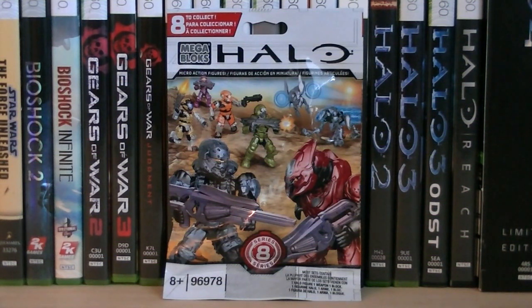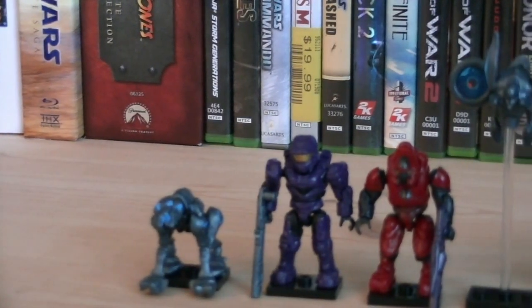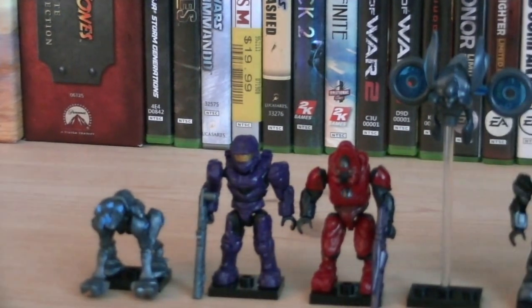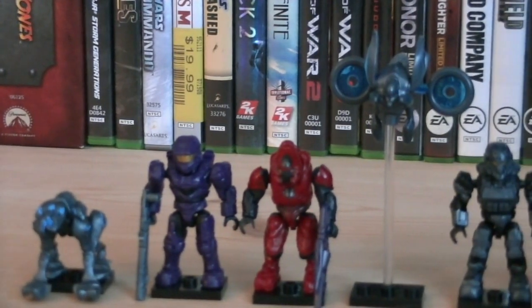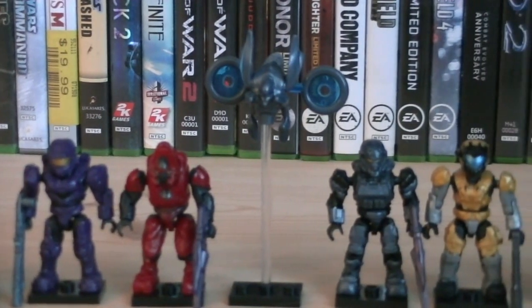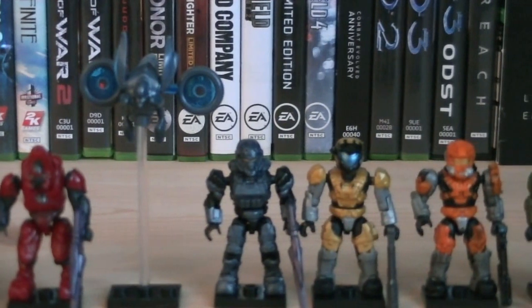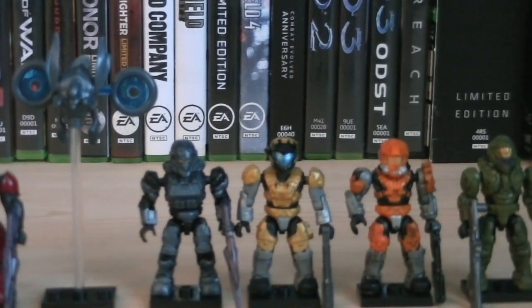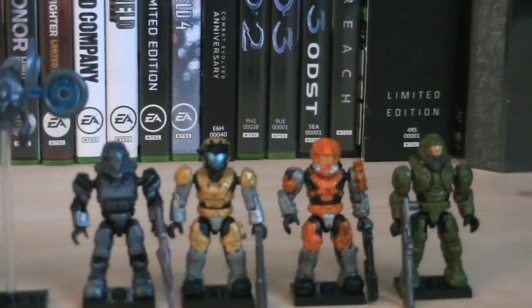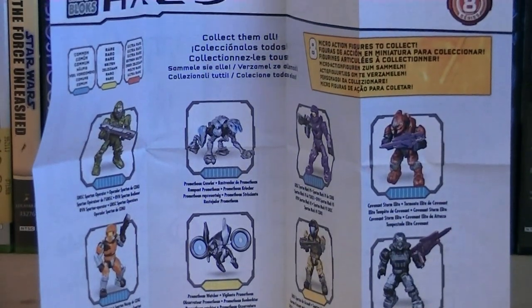This is the first hero pack series for 2014, and each pack is randomly packed. Included with this series is a Promethean Crawler, a Purple Mark VI Spartan, a Crimson Stormelie, a Promethean Watcher, a Cobalt Spartan Soldier, a Gold Aerosol Spartan, an Orange Hazop Spartan, and a Green Operator Spartan, which ranges from Common, to Rare, to Ultra Rare.